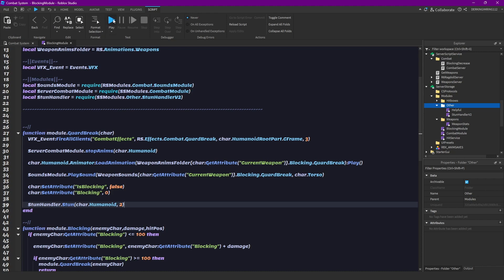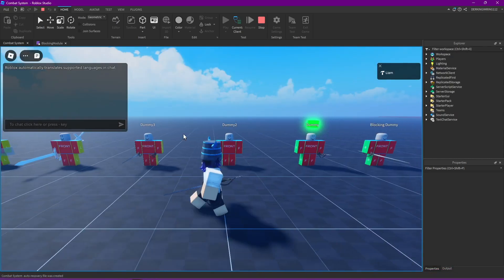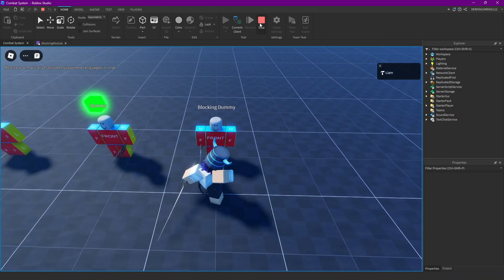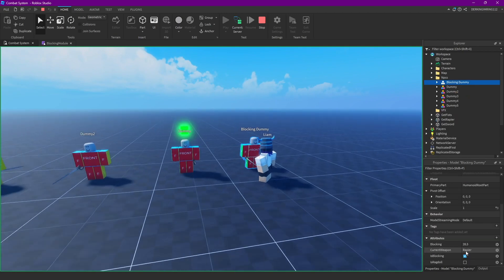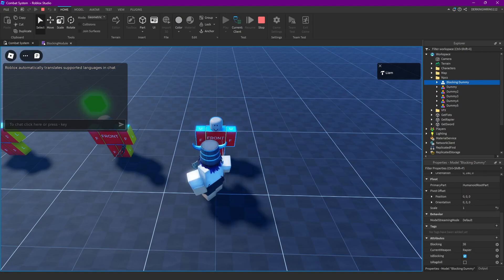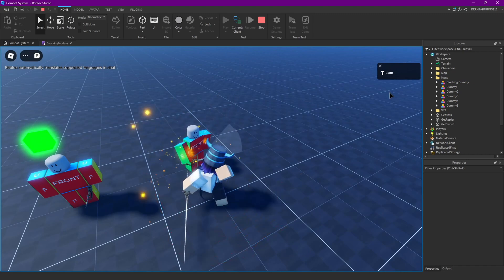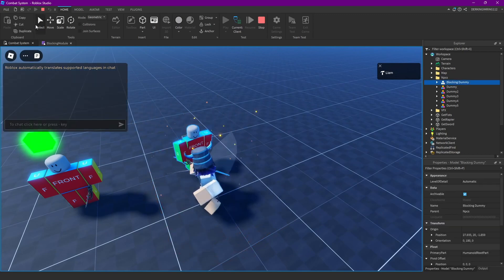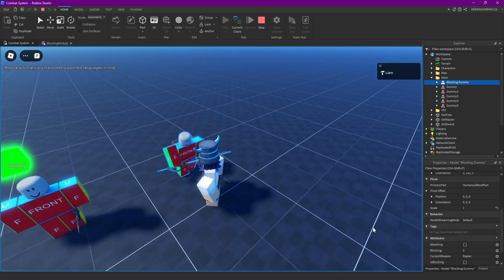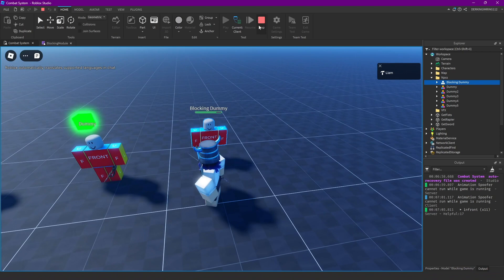Let's try this out now. I also want to do one more thing after testing. Let's try with our blocking dummy — I can open it like this. Boom, we got guard broken and it isn't blocking anymore. That's perfect.